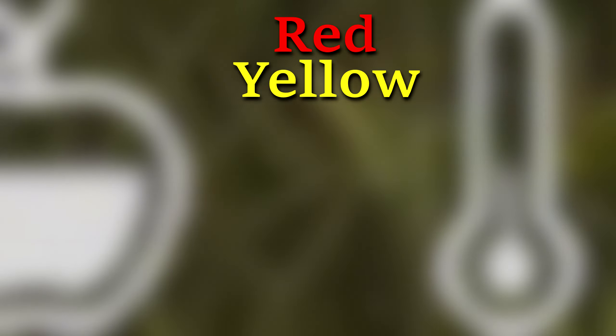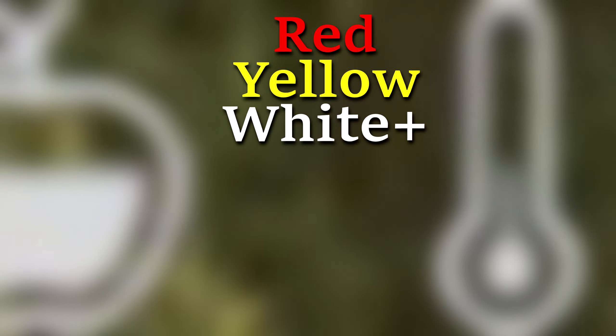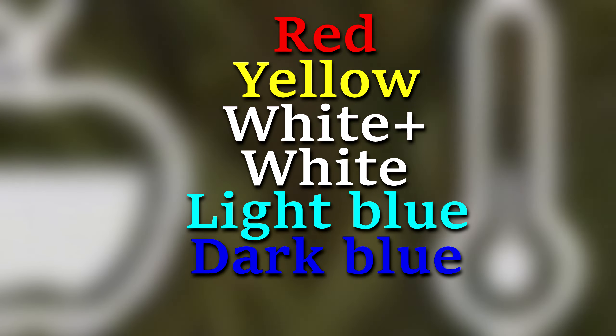Then we have the temperature icon which shows how you are on temperature. This icon has a different kind of state system than the other icons. By default the icon should be white, but it can vary: red which is hot, yellow which is a bit above normal, white plus which means you've got the heat buff from a fire — meaning you don't have to worry about getting cold for a while — white which is the default, light blue, and dark blue which means you are super cold.